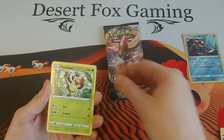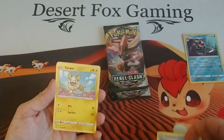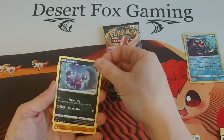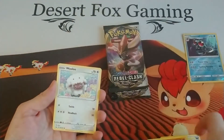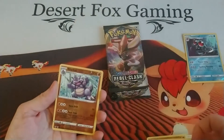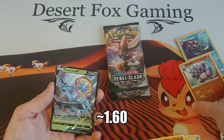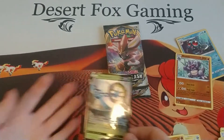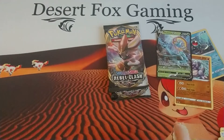We have a Blacephalon, a Goldeen, a Yamper, a Skorupi with Diglett in the background, a Thwackey, a Lulu, a reverse holo — right on — and a Duraludon V, nice! This is my third Thwackey and my second Duraludon V. I didn't have one when I was putting my binder of Sword and Shield base set together, so I ordered one online and now I have two. That's how it goes.